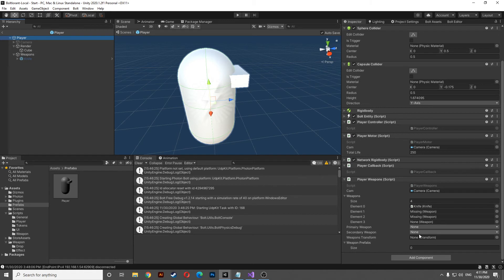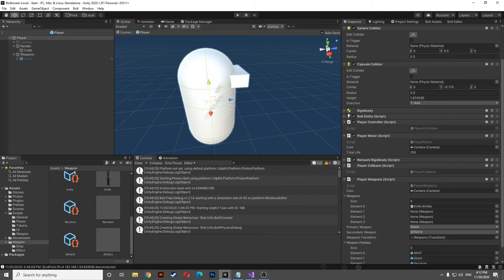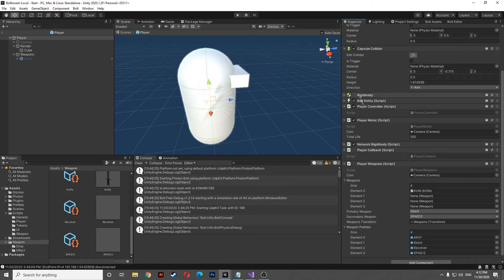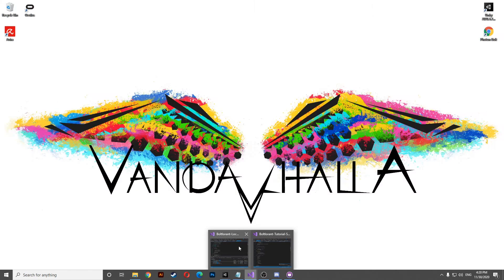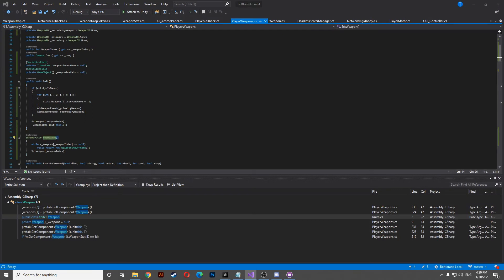Let's go to the player, remove all of these weapons since we don't need them anymore, and unassign everything. Let's select the glock and the spas 12 and give to the weapon transform the correct weapon transform, so it's initiated at the correct position. Here let's add the weapon references — AK, glock — we can add them in the order that we want. Before building the game, we've forgotten to use our coroutine for set ammo, which means we will have a little problem with the knife because it will never be initiated.